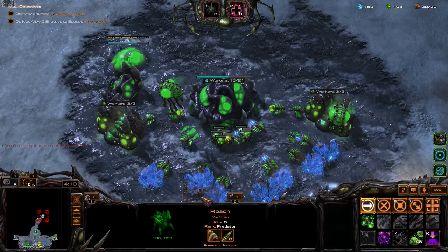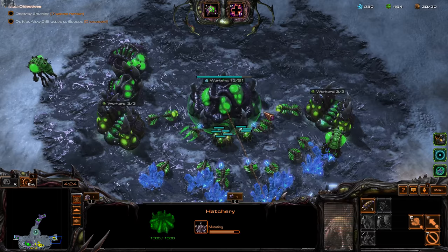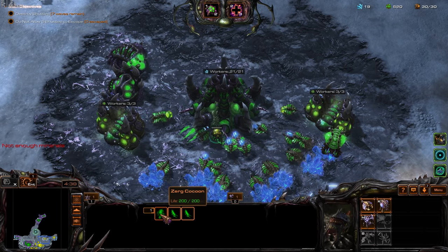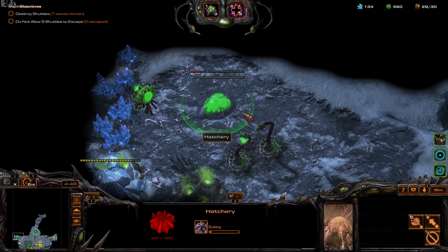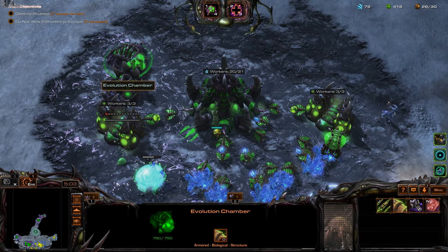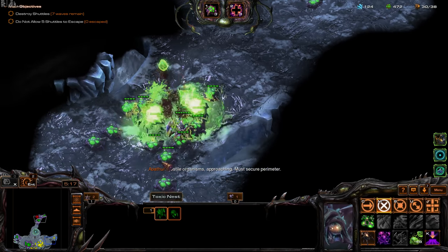Get some more drones. That Roach nearly died — Assistant Burrow saved it, now it's out of vision. Let's get our expansion. I'm not even going to worry about Mineral Shields because Abathur is more gas-starved than anything. Let's get a Spire and another Roach.